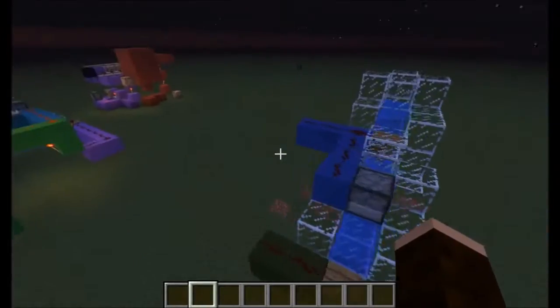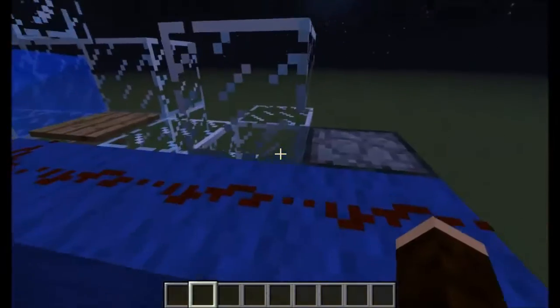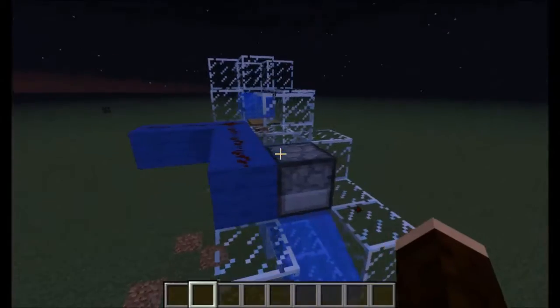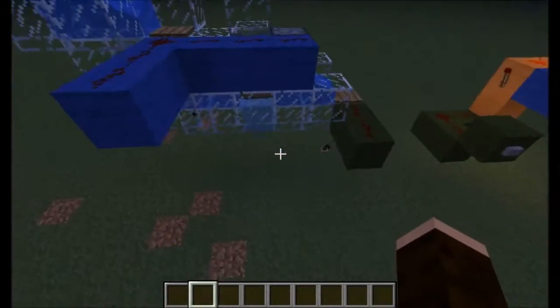Objects you want will get stacked and will only trigger the first plate. Objects you don't want won't get stacked and will trigger both plates. Using that, you can then create a latch.